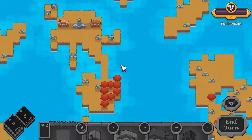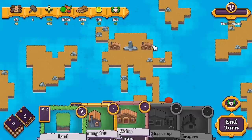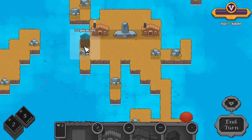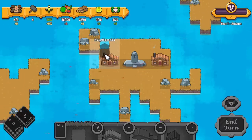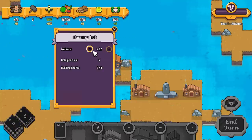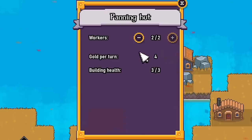The land has now changed — the trees are all autumny. If we had farms and stuff that would all change too. Let's get the panning hut, and we just gotta shove this somewhere where there's water — maybe out there, sort of out of the way. We can click on these and add workers — it does auto-add workers but you can add or remove as you like. We're going to get four gold per turn as long as we leave two people in there.